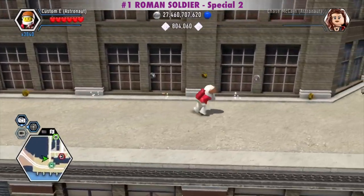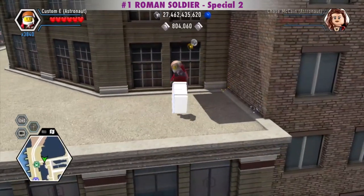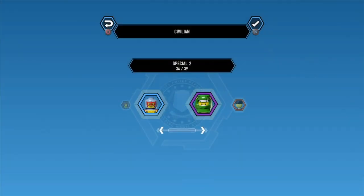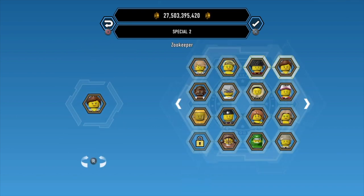Right after buying the Roman Soldier, I'll show you the Chicken Glide way of getting him. The Roman Soldier is a Special 2 in the Civilian category and costs 10,000 studs.